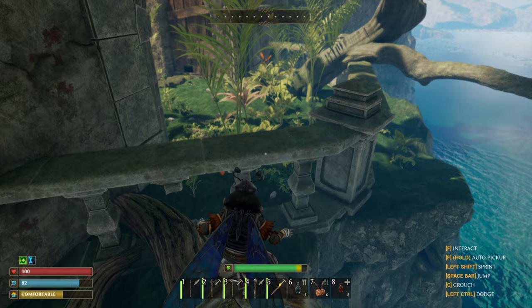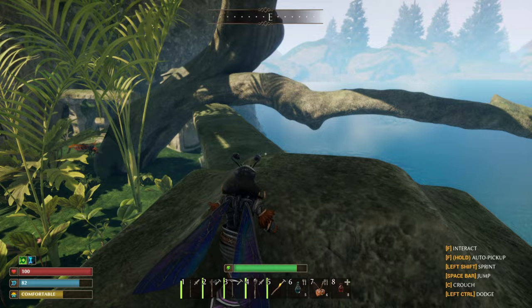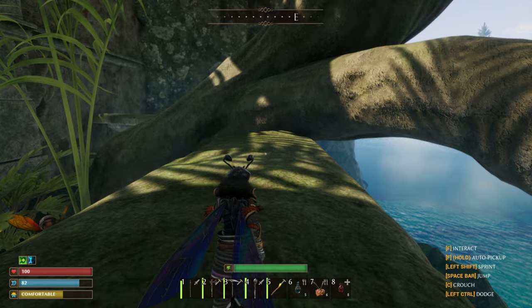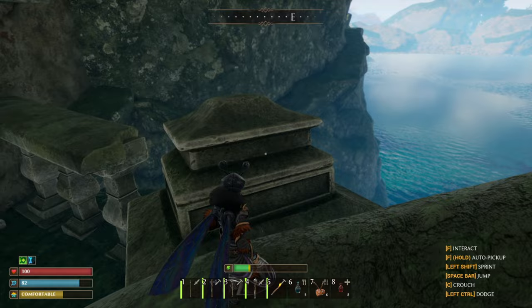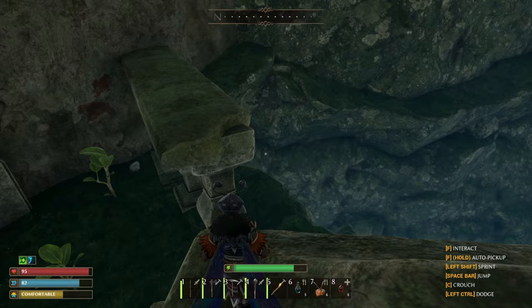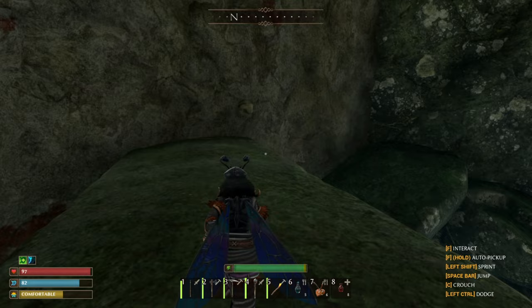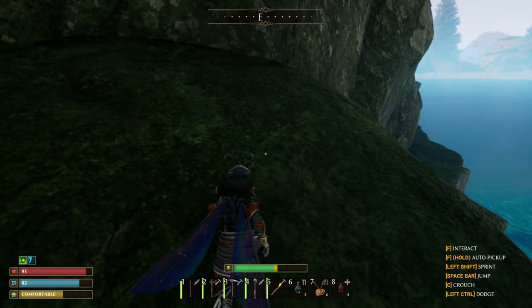Now that you've made your way up this tree stump, we are going to fly over to these pillars. And from this edge we are going to make our way over to this tree. Now that you've made it over to this edge, we are going to go over to this pathway, and this pathway is going to lead us into the crypt area.